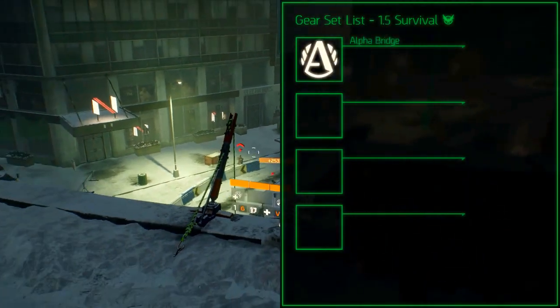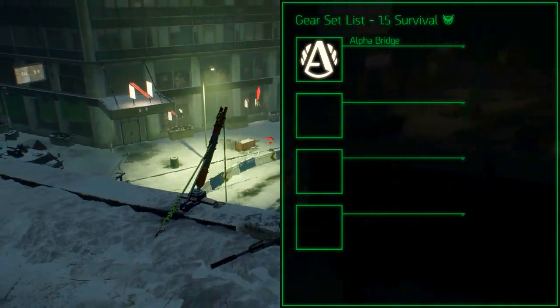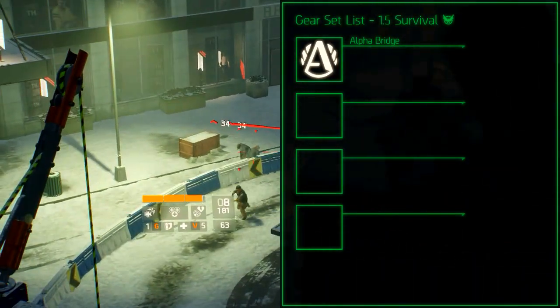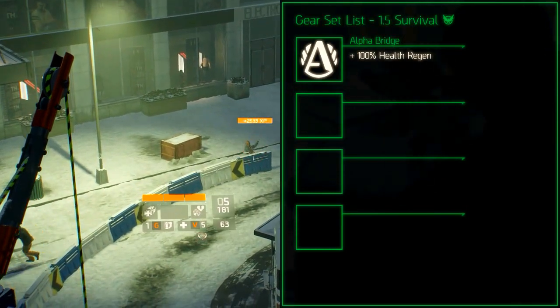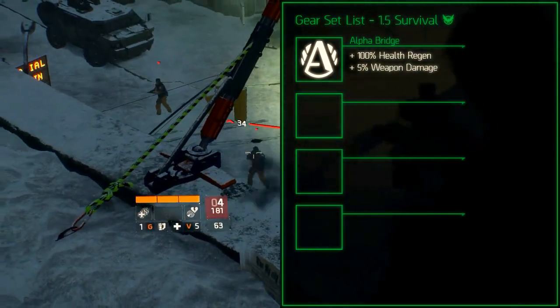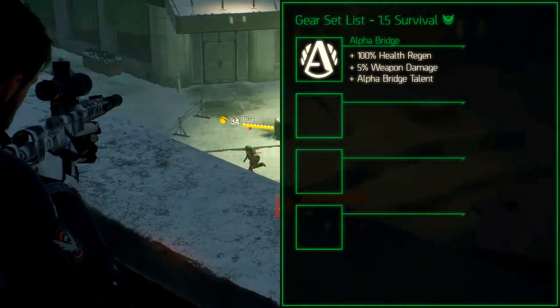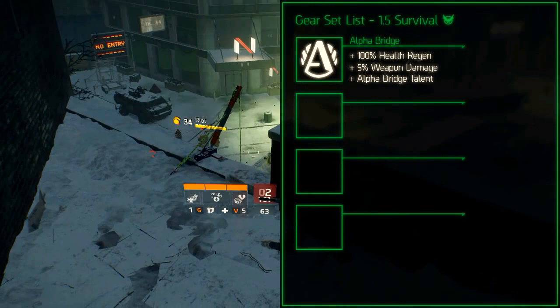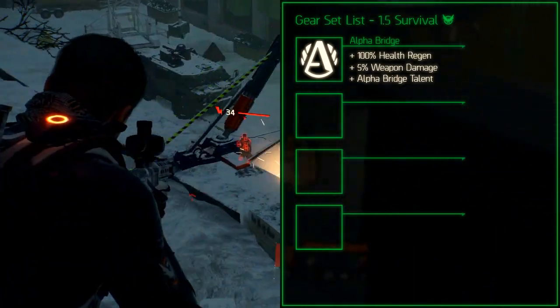The Alpha Bridge gear set is a solo oriented gear set. The set bonus for 2 pieces increases the health regeneration by 100%. The set bonus for 3 pieces increases the weapon damage by 5%. And the set bonus for 4 pieces adds the Alpha Bridge talent, which adds all of the unique active talents when your primary and secondary weapons are of the same category.